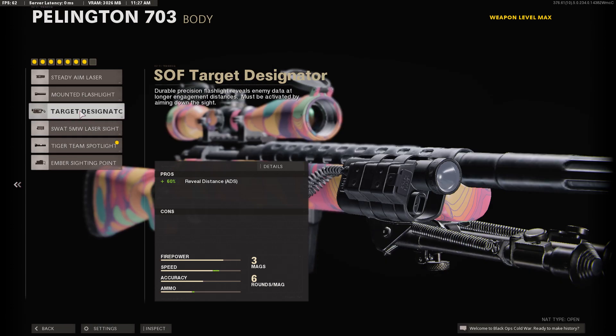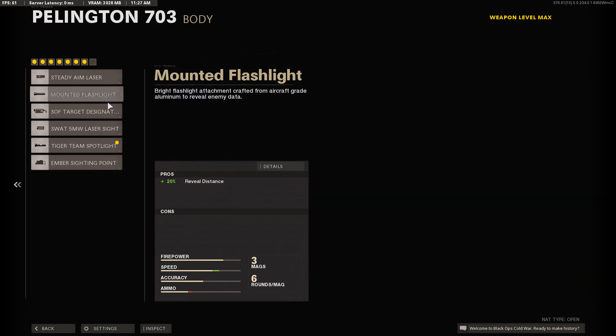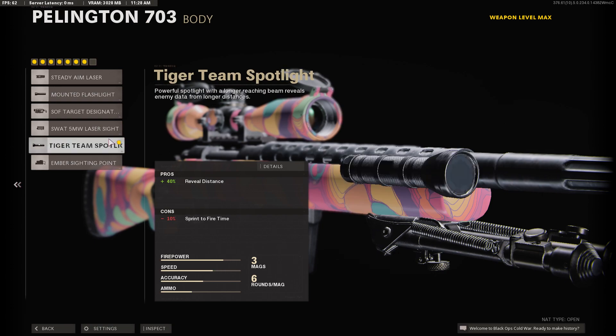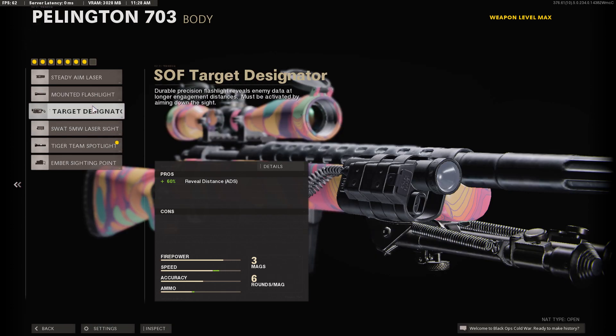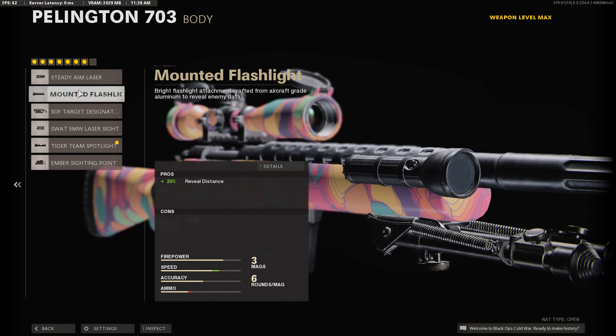I don't like using the SOF Target Designator because the reveal distance means it puts a little red dot above their head whenever your crosshair goes over them — but for this one, you have to ADS for it to work. So you have to aim down your sniper for the red dot to appear, which kind of defeats the point. You're going to see the person before you see the red dot over their head, so it's kind of useless.